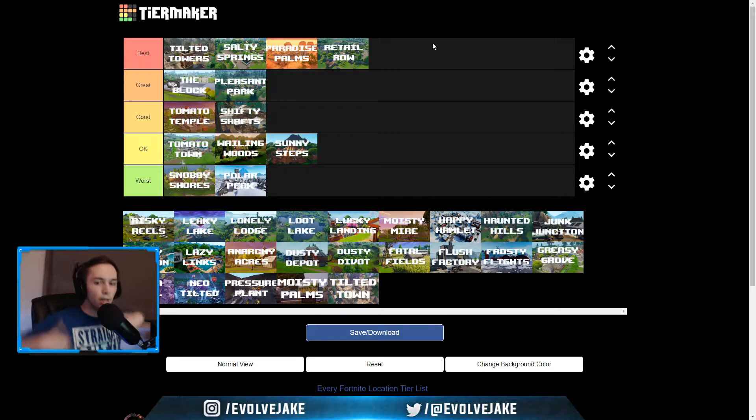Retail Row — we're going to put this in the best. My shirt literally says 'straight out of Retail Row.' This is one of the first locations I really enjoyed going to in Season 1 or even pre-Season 1 of Fortnite. Retail has been a spot I've always enjoyed going to — even in Chapter 2 on the new map I love going to Retail Row. Lots of loot, lots of people. Before Tilted Towers was added, Retail Row was the spot you would go to find a lot of people, depending on the bus.